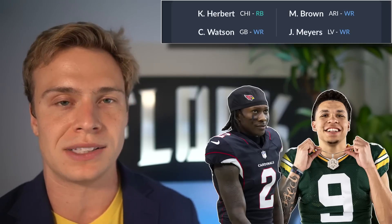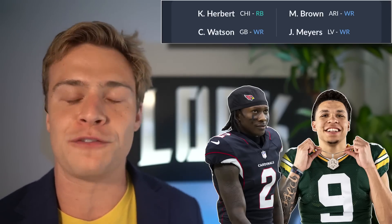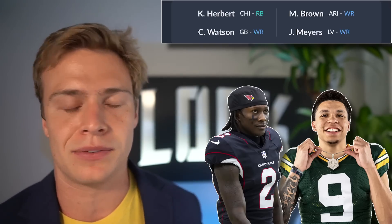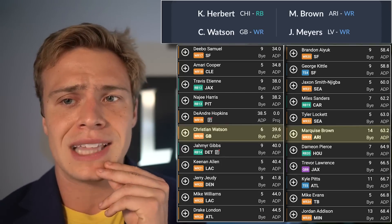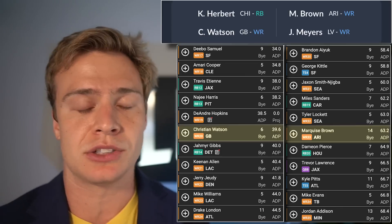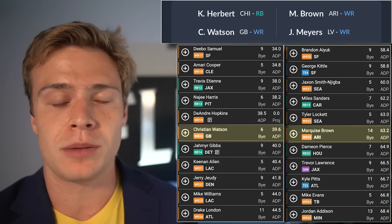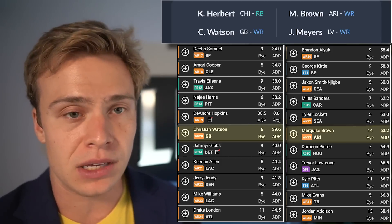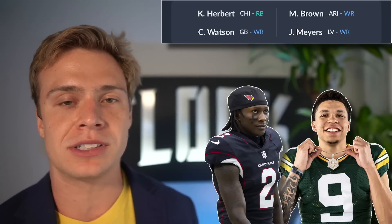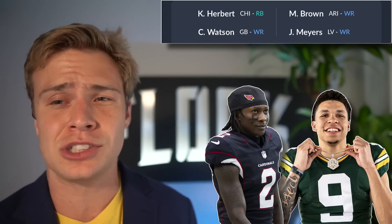Khalil Herbert and Christian Watson for Hollywood Brown and Jacoby Myers — this is a horrible deal. Never let a trade like this happen. Christian Watson is going into year two, being drafted as wide receiver 20, and we can assume he continues to improve both in production and dynasty value. Hollywood Brown was drafted back in 2019 and is being drafted as wide receiver 33 — a completely different arc. You'd also rather have Khalil Herbert over Jacoby Myers. Simple resources like dynasty rankings or ADP would tell you: probably not a good deal.